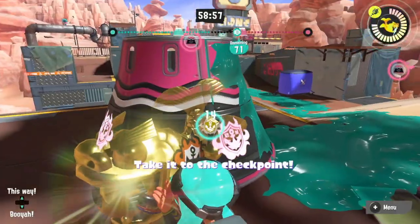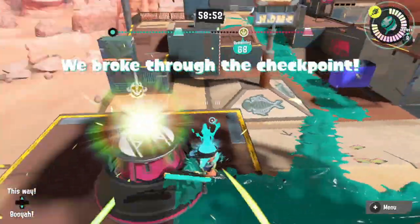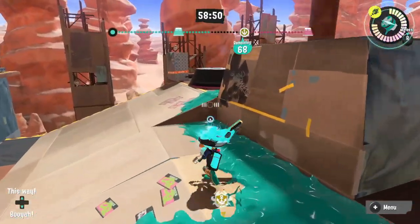With that said, having to break the checkpoint isn't all that bad. Your team only has to dunk the Rainmaker on it once. After that, all the checkpoints reduce in height and are cleared for the rest of the match.